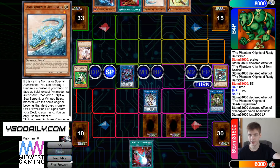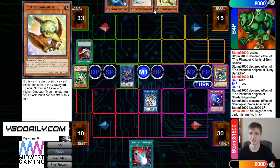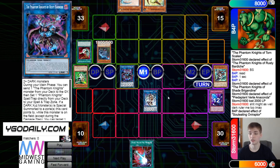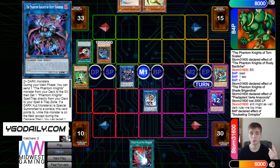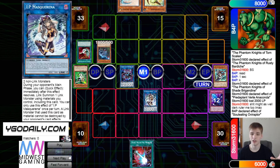Draw Arch, then they activate Harpies to out the back row. May as well Dark Ruler too. Imagine if they drew Dark Ruler instead of Arch — they still have two interruptions: one in the form of Rusty Pop, because Fogblade summons back, and one in the form of IP.